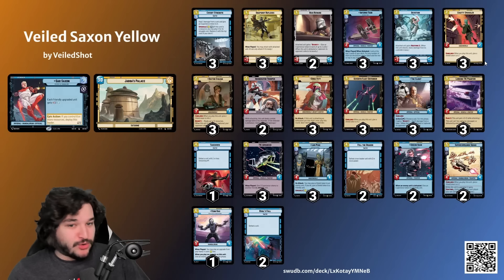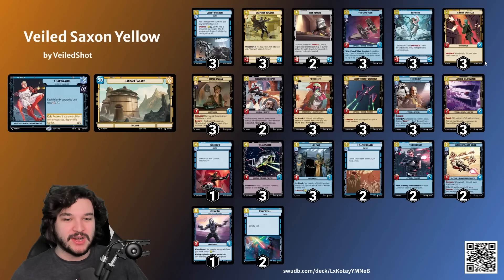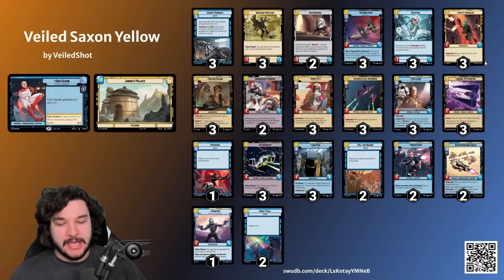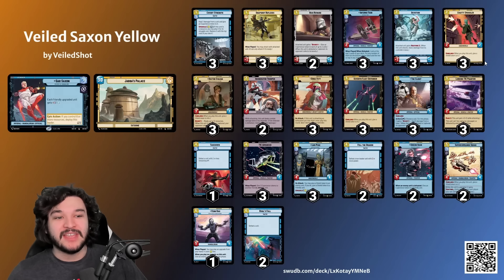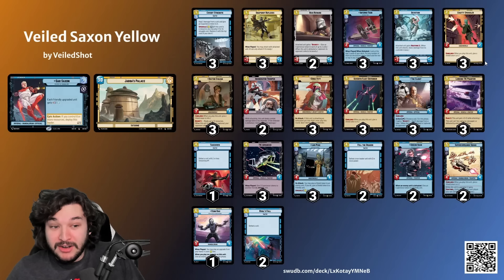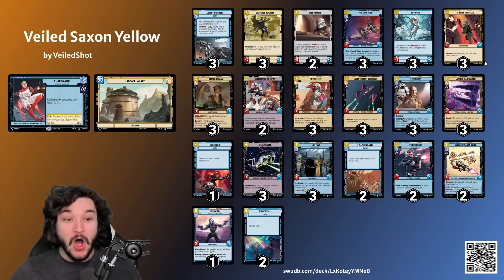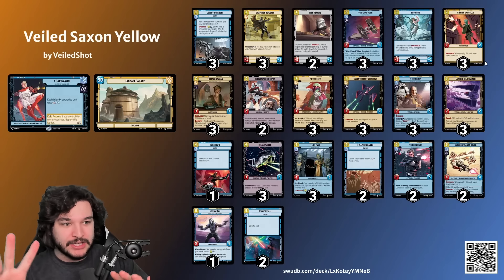In our deck Crafty Smuggler is a three-two shielded when it comes down - immensely better because there are a lot of units with three toughness early on. The second unit is Dr. Evazon - already know how strong he can be - a three-three shielded, but in our deck it's a four-three shielded on turn one, which is pretty crazy. There are downsides since the bounty can wreck us in certain matchups. The third card is Seventh Fleet Defender - usually trades one-for-one, but in our deck it's a four-two shielded when it comes down.